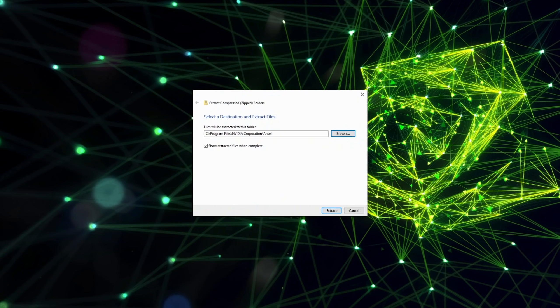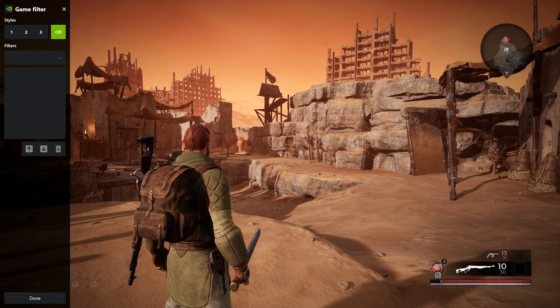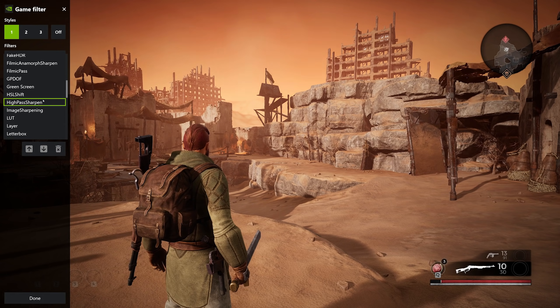Here's how you do it. Simply download the official Reshade filters — there's a link in the description below. Then unzip them into the folder titled Program Files backslash Nvidia Corporation backslash Ansel. You can create it yourself if you don't have this folder. Now in a supported game, hit Alt+F3 to bring up freestyle and you should be able to see the new Reshade filters.